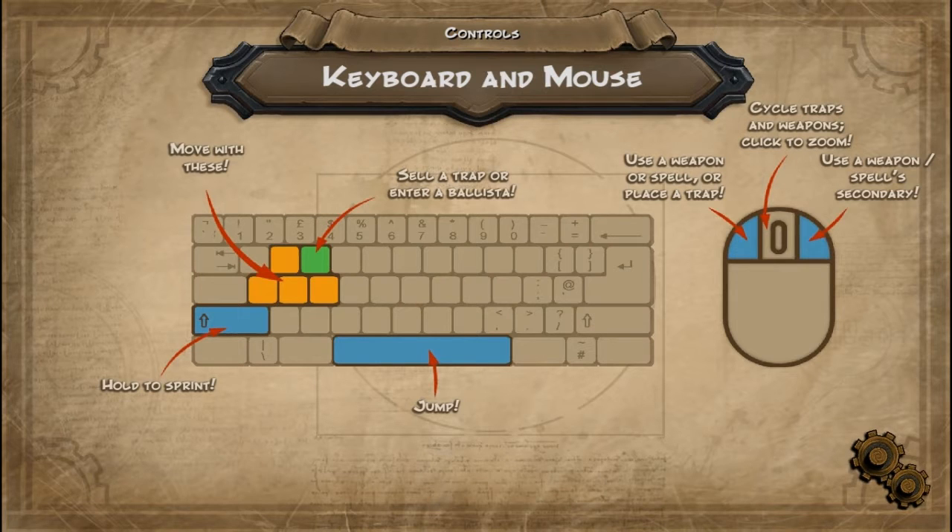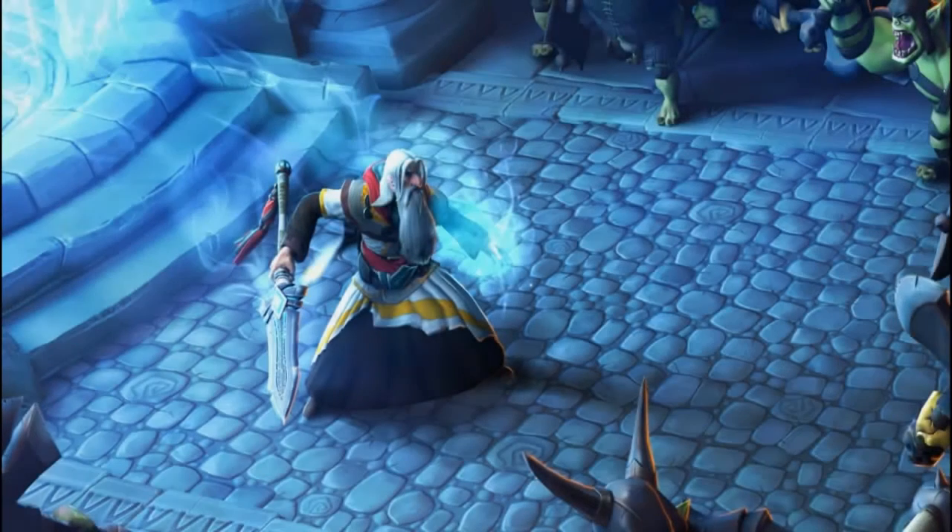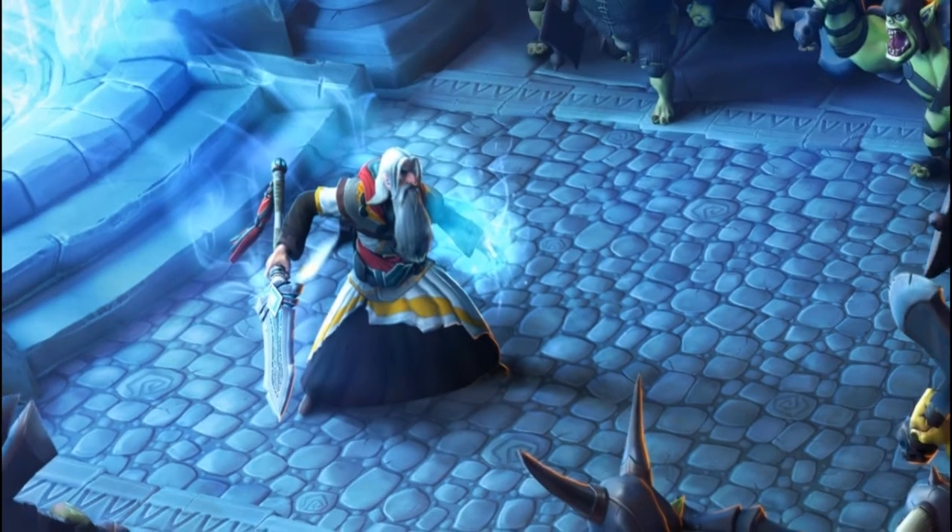So anyways, controls — you can walk around, sprint, use your weapon, and it also has a secondary. In this game, pretty much all you do is you have a crossbow, a sword, and a bunch of traps, and you shoot stuff and kill Orcs.